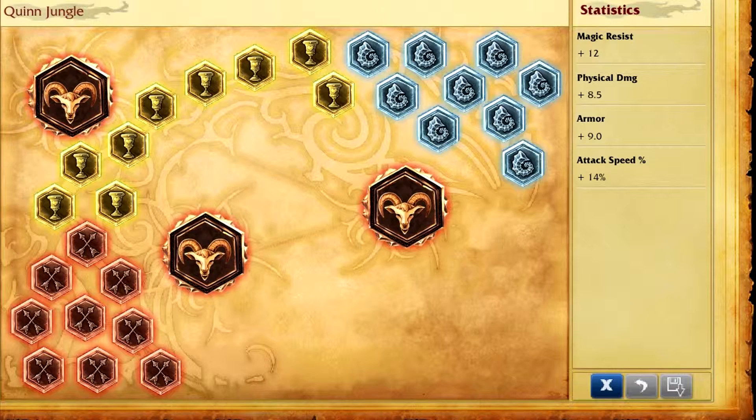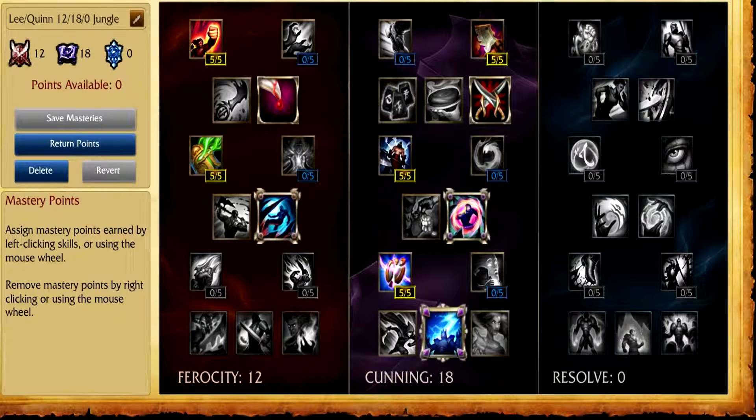Then we go on to the masteries. It's still a Lee Sin slash Quinn mastery page, only because I believe it'll work for Rengar as well at some point, and I believe these runes work well for all three junglers. Now, if you remember correctly, I believe we went 18-12 with Fervor of Battle Keystone. Well, they added in the new Assassin mastery in the cunning tree beside Biscuits, and they've also buffed Precision and buffed Thunderlord's Decree. So we've gone 12-18-0 with the Thunderlord's Decree Keystone because it's so strong.